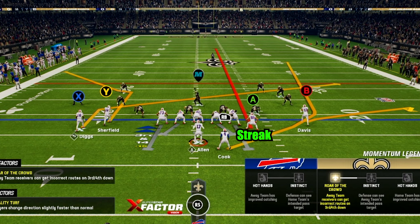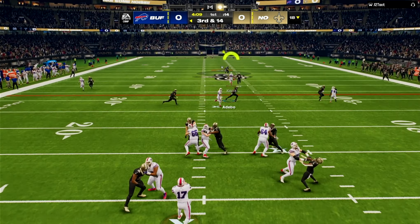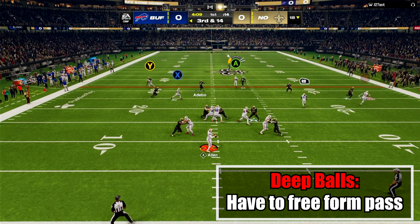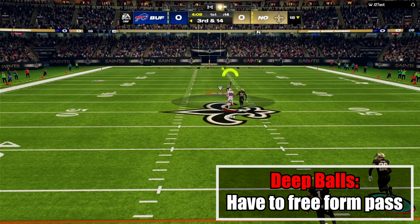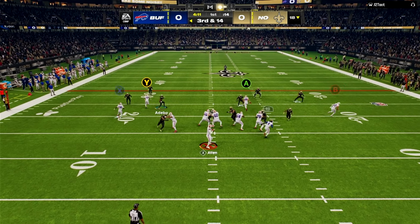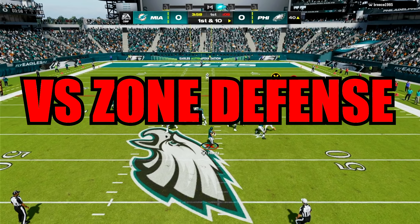Now I'm going to show you a setup that can beat blitzes or cover one. What you want to do is put A on a vertical, B on a flat, and RB on a wheel. On the back side, put X on a slant. Your first reads in this play are the deep balls to the running back or the tight end on a vertical. If you see that they have a step on the defender, throw a lob pass while free-forming the left stick up for an over-the-shoulder grab. Also notice that if pressure is coming from a blitz, you can hit the wheel route quick, as well as the slant or the corner route backside.